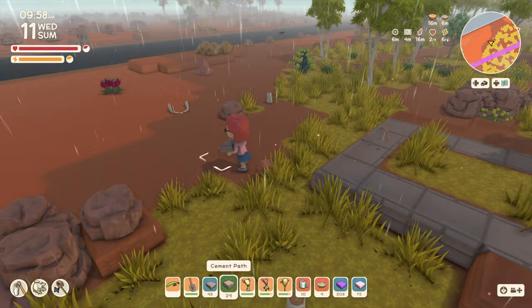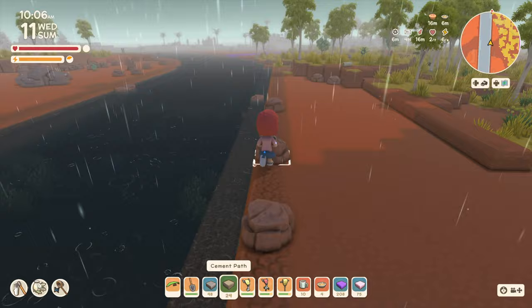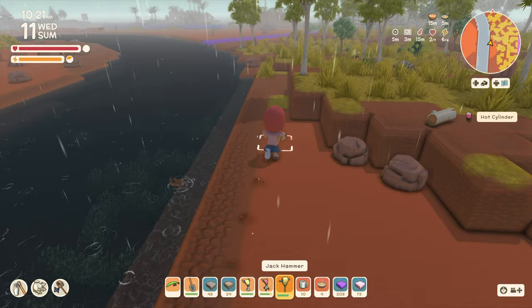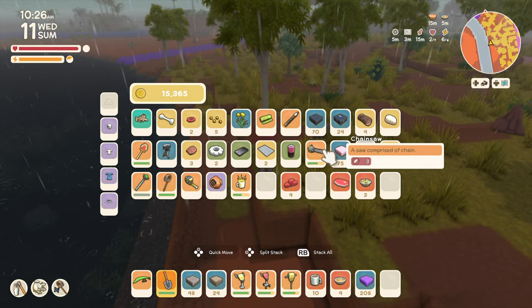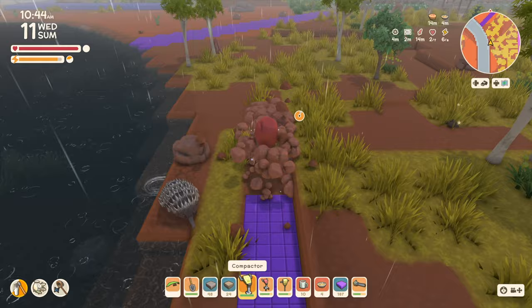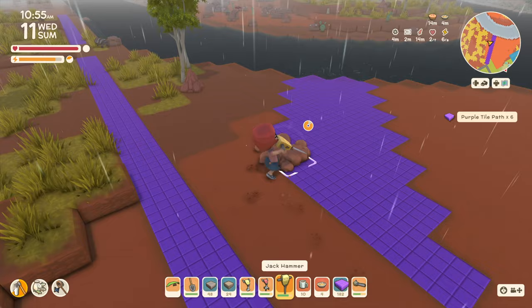I'm not sure exactly where the purple road will end up on this side. I don't think I want it right up against the river - one away probably, or some kind of railing or fence. I'll put down the pink pathway to mark where we want the purple path. Oh, I love it - it's so bright. We're going to keep it simple - that's the outside road sorted.